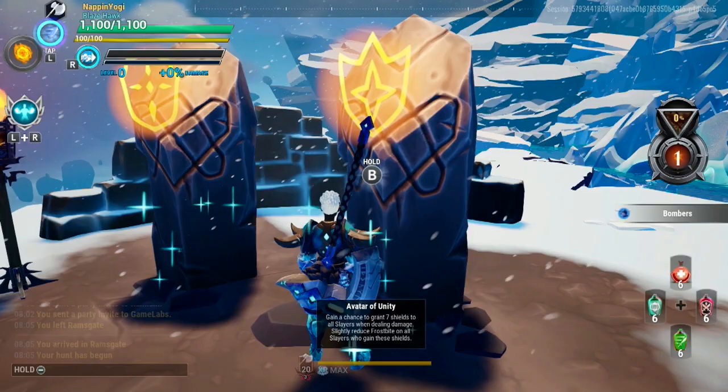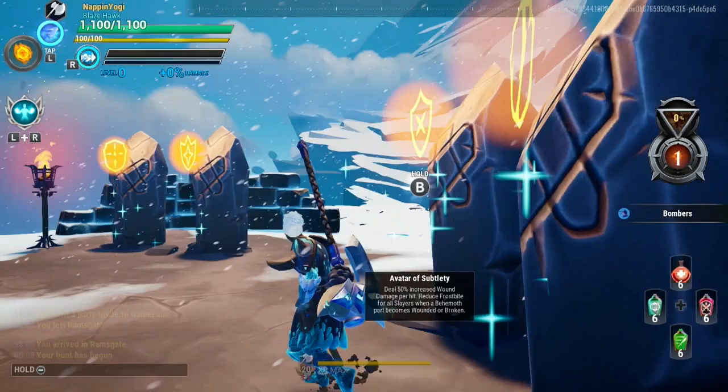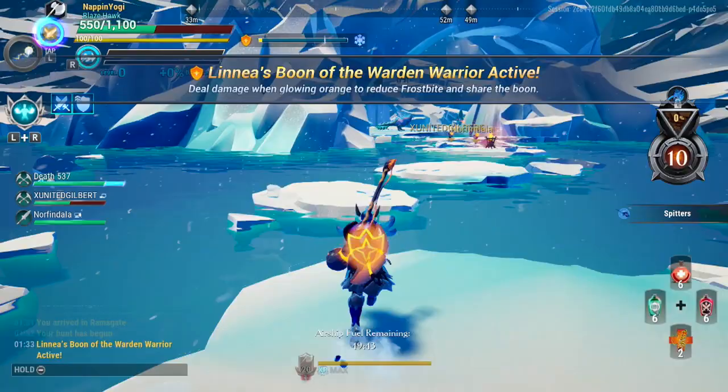The fourth and final avatar ability is the Avatar of Destruction, which gives you 15% increased critical strike chance and reduces frostbite with every critical strike. Now let's talk about Lania's boons. Lania Silva will grant you boons at the start of Frost Escalation areas and will tell you what to do to reduce frostbite.